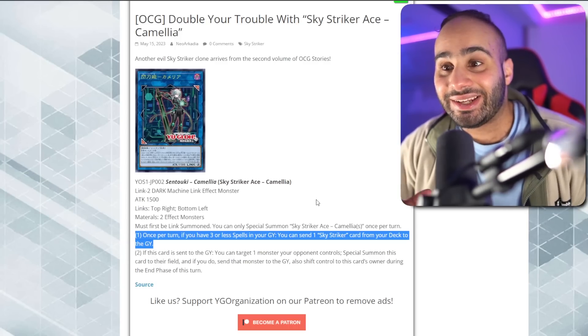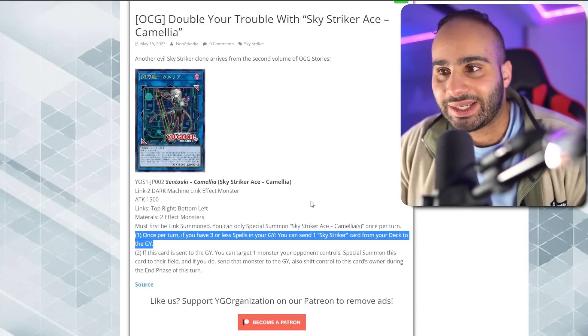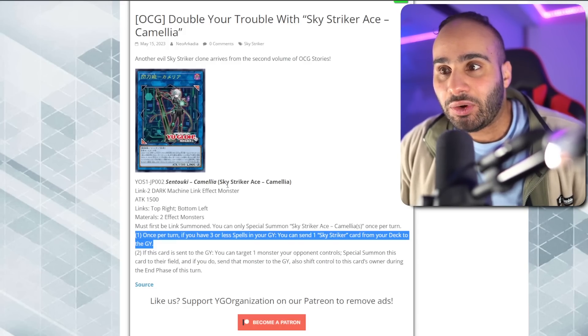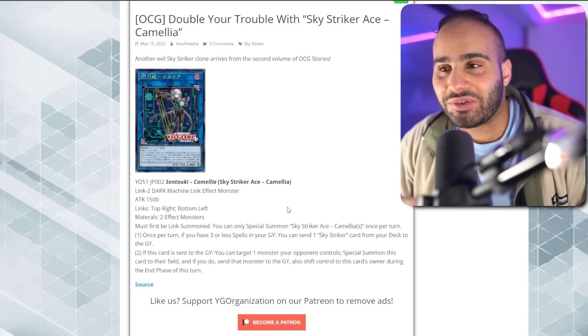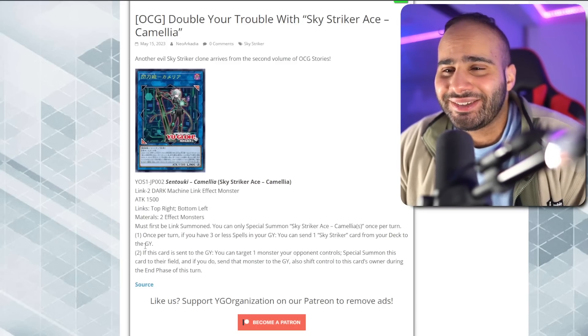Now you can pretty much get everything you want, so this is already really insane. And again, it's a generic Link-2 monster, so you can play this in whatever deck you want, then link it off into Kigari — because it's a Sky Striker Ace Link monster — recycle back the Engage and start drawing cards or searching Widow Anchors. It's incredibly good. It might maybe be the next Verte Anaconda, we never know.